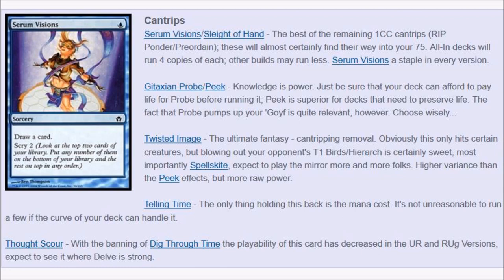Gitaxian Probe allows you to know: does your opponent have removal? Does your opponent have a Lightning Bolt that's going to kill Pestermite? Does your opponent have a counterspell? Gitaxian Probe is extremely good because knowledge is power, and it doesn't really cost you — it costs two life, and life is not as relevant.